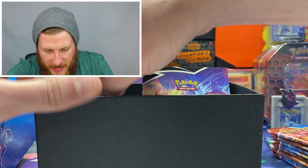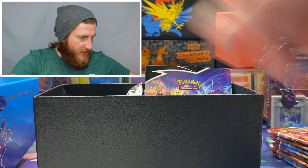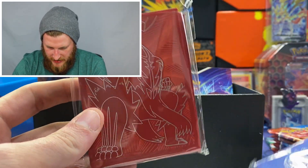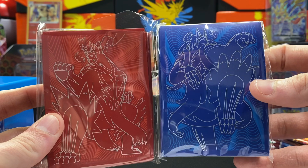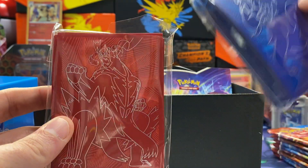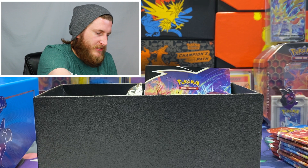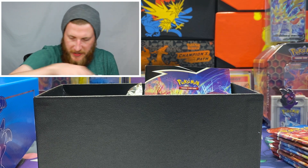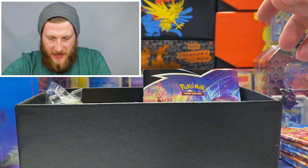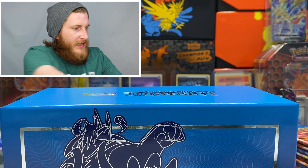You get your poison and burn marker and your separators as well. There's a code card — good luck to whoever gets that. Here are the sleeves. I can show you the difference: here are the Single Strike sleeves and your Rapid Strike sleeves. Both are very cool sleeves. I'll keep them sealed — I don't really like using these sleeves because they're a little too big for my binder. And we got some Lightning Energy today — let's get into these packs!